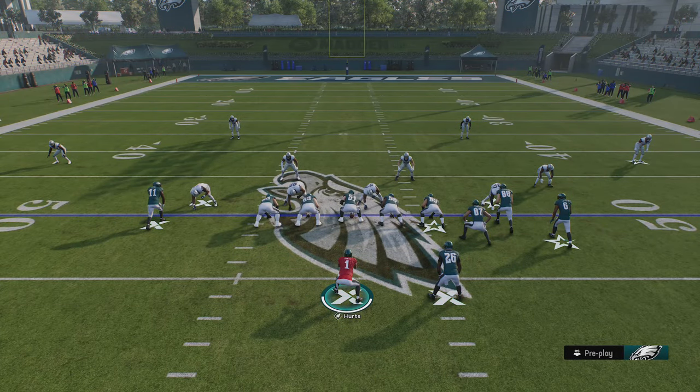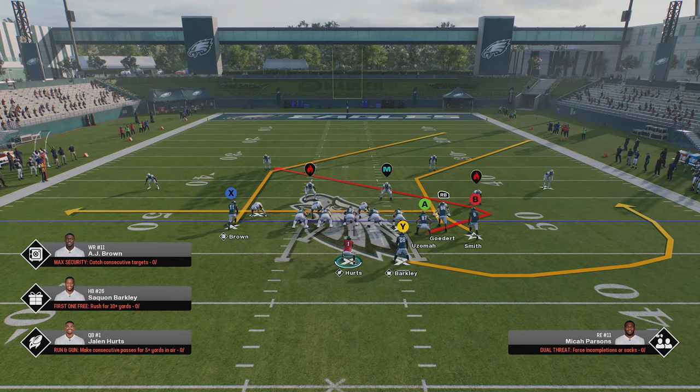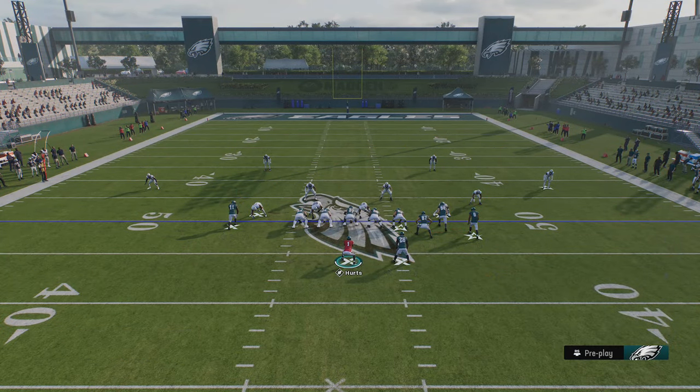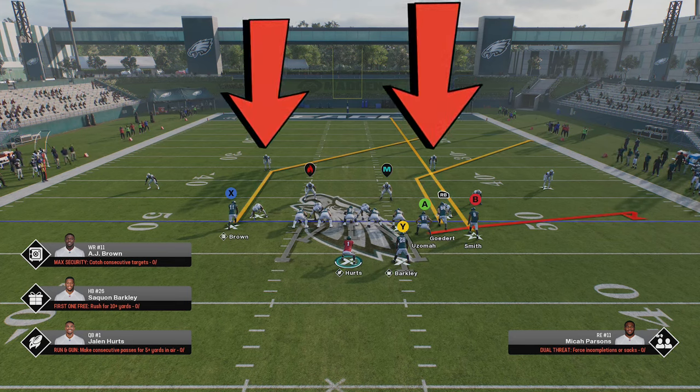Your opponent can hide their defensive coverage using the new coverage shell system or by coming out in base in their coaching adjustments — if they do that, you really just have to make a post-snap read. You can do that by watching the safeties or the cornerbacks; watching the safeties will be a bit more important. If you notice once the play starts that receivers are being followed by a specific defender, you know it's man coverage. If they just drop back into a zone space, there's a zone coverage — you shouldn't even really have to look at the cornerbacks to tell man from zone, as it should be obvious.